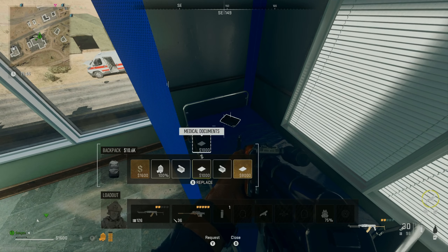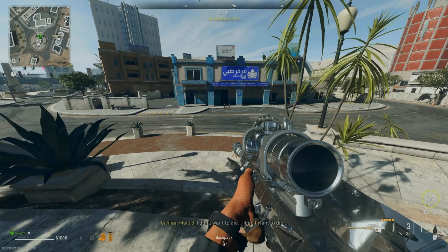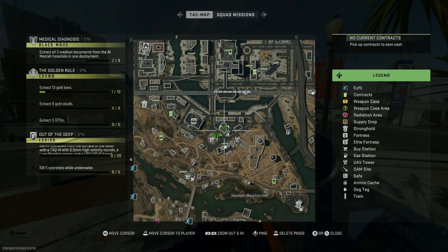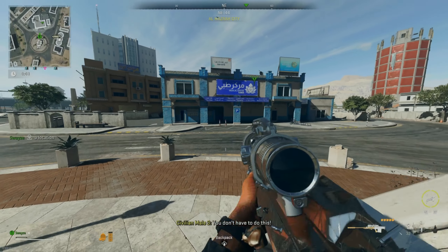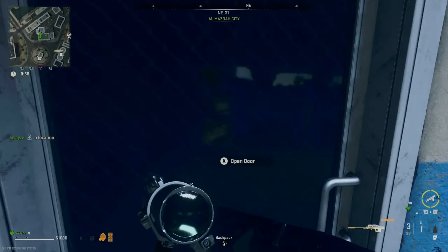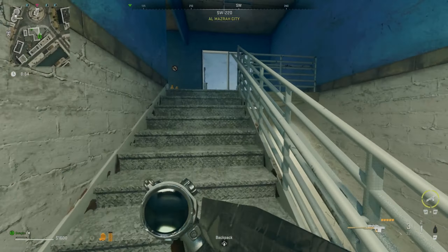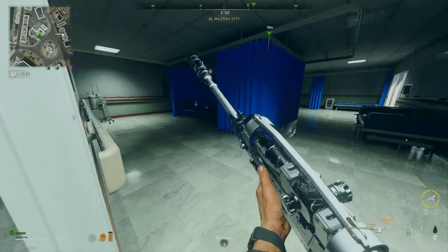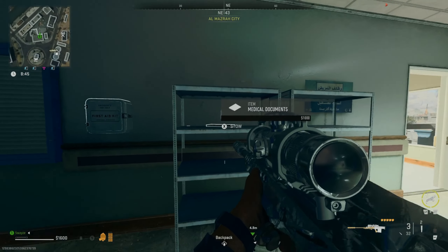For the document found in Amazra City, it is going to be right here on the map. If you go ahead and walk in here, you will find it here on the shelves.